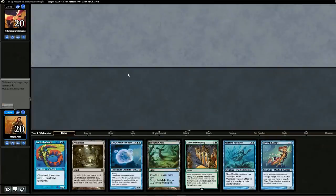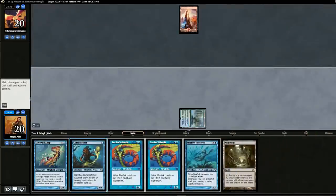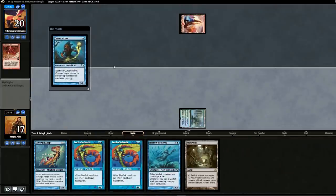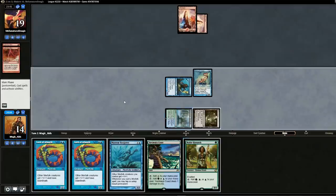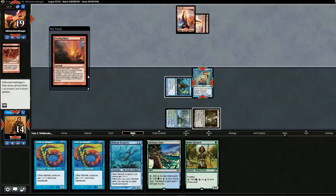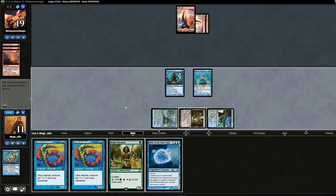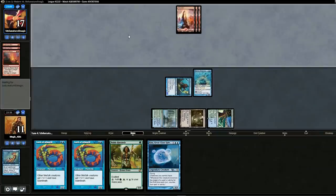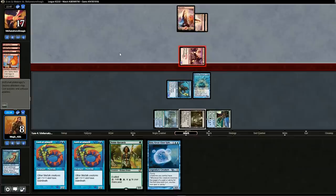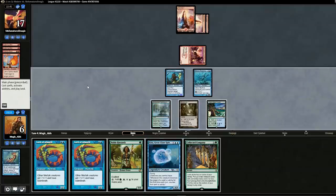Opening hand doesn't look great — mulligan. Slightly better, we'll keep. Looks like we might be up against Burn. We drop Cursed Catcher and pass. Lightning Bolt, two mountains. Swing in for one. Drop Silvergill, opponent Lightning Bolts us, and we get Noble Hierarchs. Third mountain and opponent hits us with Searing Blaze. Tough call — we drop Silvergill Adept and swing in for two. Opponent takes two. Opponent drops Monastery Swiftspear, Lava Spikes us, and swings in for two. We're two Lightning Bolts away from a loss.